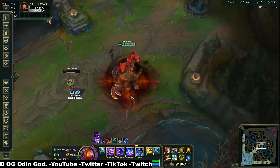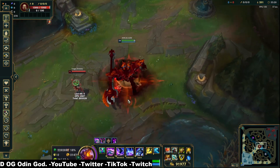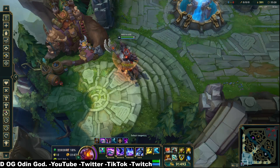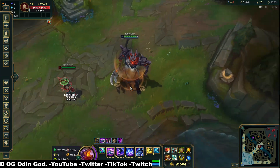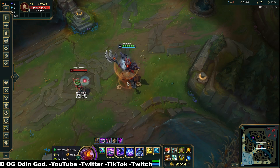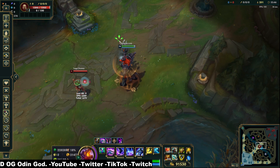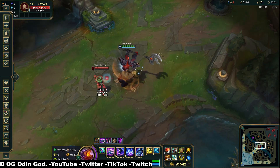Hello everybody, welcome. I want to show you something really cool. We get an elixir of iron because this is an iron level strategy. What you're gonna want is a Titanic Hydra — Titanic Hydra automatically resets, like you can cancel animations with Titanic Hydra. So you're gonna want to have Titanic Hydra.